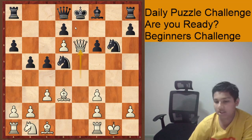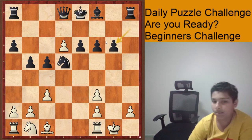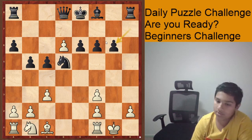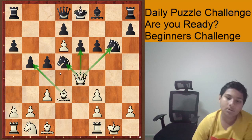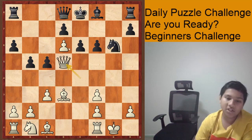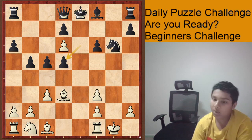Starting with Queen takes e6 — both check and capture — well, he just takes our queen for free. And if you take the knight, Queen-pawn takes, and we are just completely losing because we just lost our queen for no particular reason, and that's always a bad thing. Queen d5? Well, pawn takes queen — once again, a queen for a knight is not a good trade, obviously.